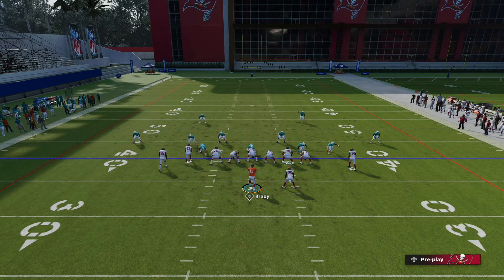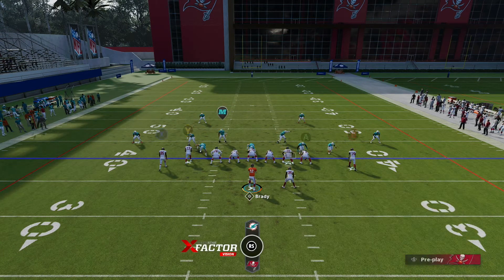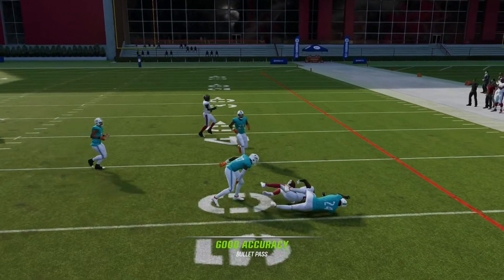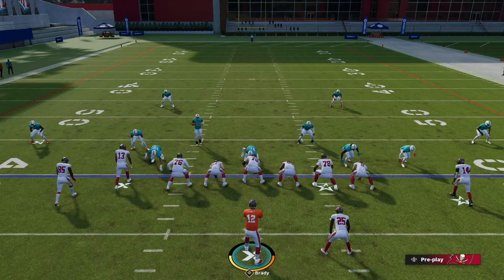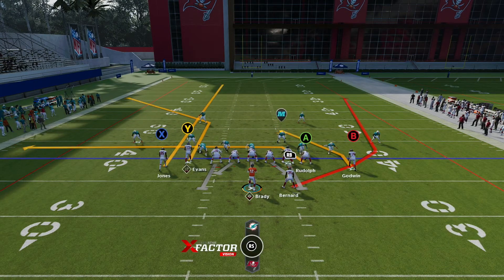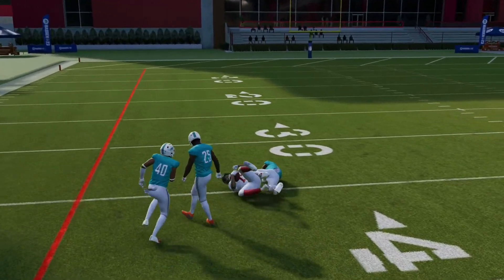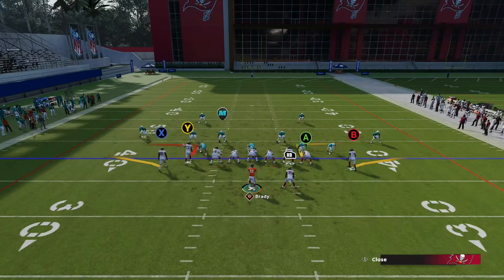You can always just run this stock. Another thing you can do is put Chris Godwin on a streak and use him as a clear out for Gio Bernard underneath. You can see how that works using him as a clear out — I love using clear outs to stretch the defense vertically. And then we threaded the needle — that is the route you're trying to set up and hit down the field.